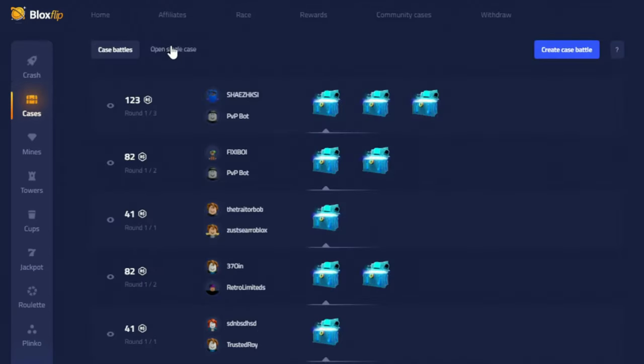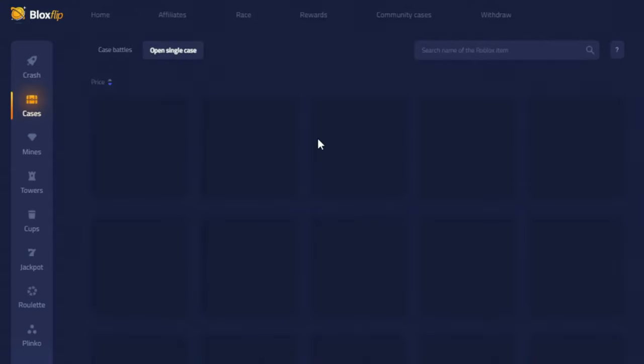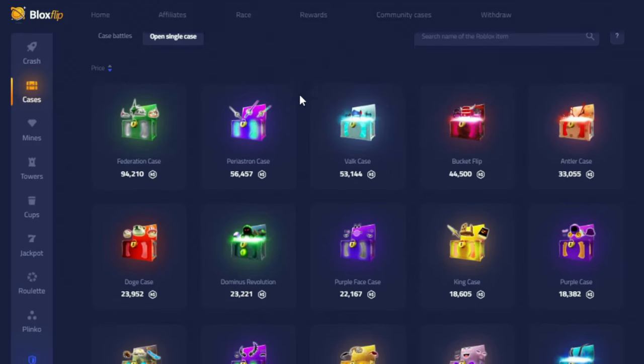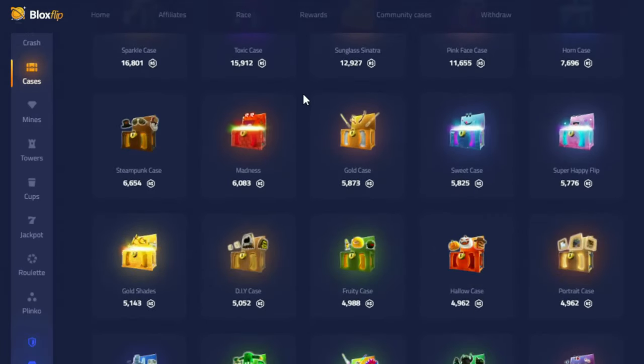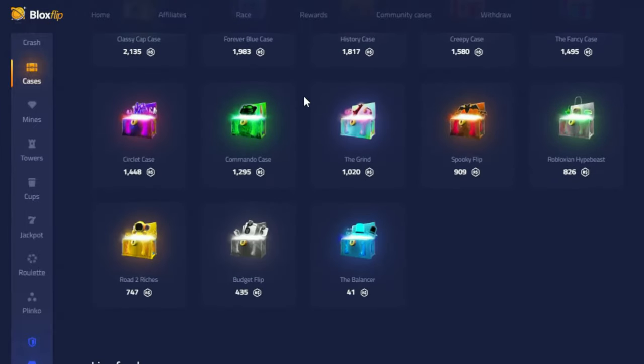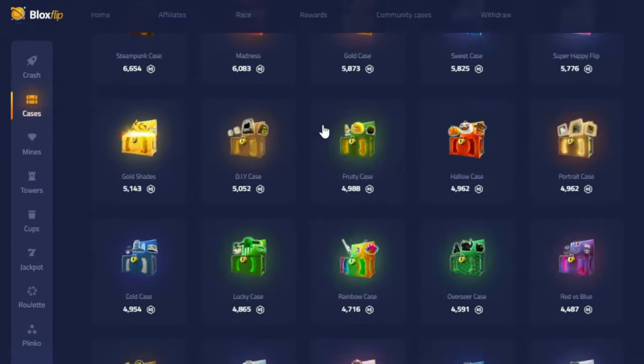There is then Cases. Bloxflip actually has a variety of cases which you can open either on its own or in a battle against other players or the bot. When you open a case, you will receive the credit value of the item you win. If you're in a battle, then the person who pulled the highest item will win everything, and the person who pulled the lowest item will walk away with nothing.